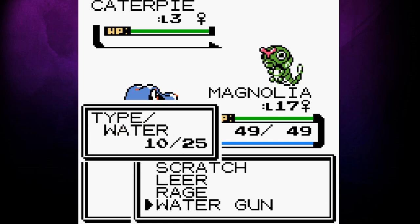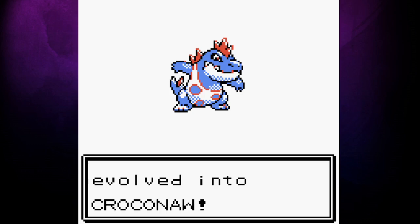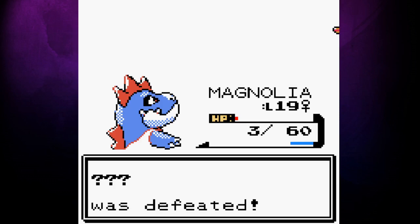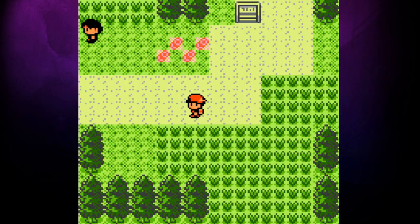A Caterpie goes down and levels Magnolia up to 18, evolving her into Croconaw in the process. I don't think many people evolved their starter before the first rival battle, but I feel like it is necessary here. Once Struggle gets us low on HP, it's time to do that battle. We only have 8 HP, but it's good enough to take out Chikorita without knocking ourselves out. Our rival heals us up, but that's it for a while. In case it wasn't obvious, we can't use the PC to heal Pokemon either. If I deposit a Pokemon, it can't come out of the PC until we get a free heal.